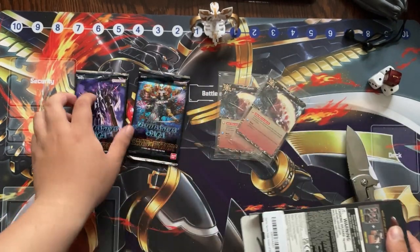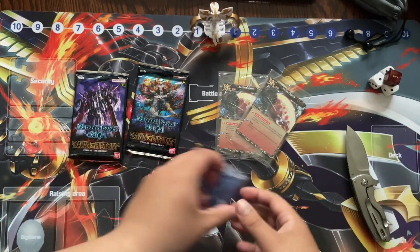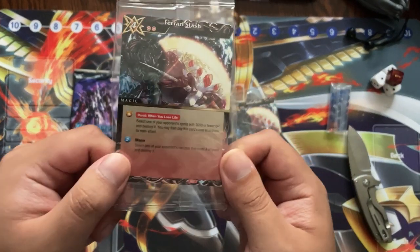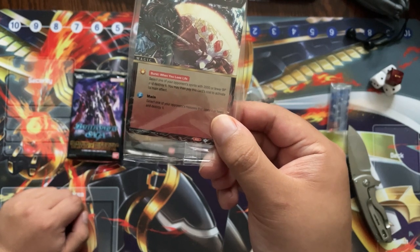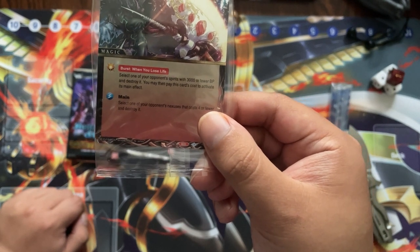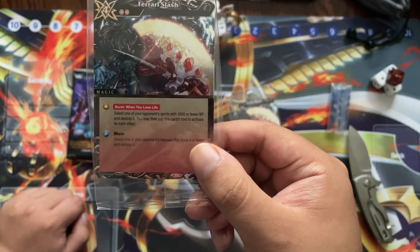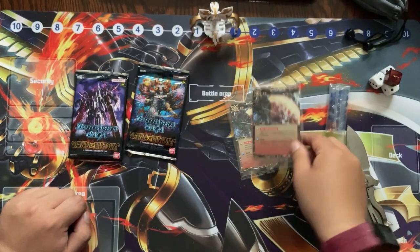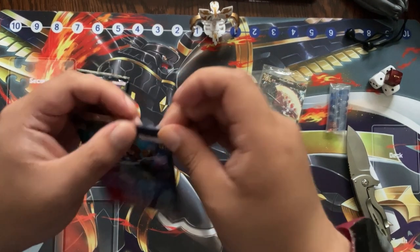Two Feral Slashes, two packs, and then the cores are in there. Feral Slash is looking to be a decent card overall — it's a four cost with two reductions, and is a burst that triggers when you lose your life. It allows you to select one of your 3,000 BP or lower spirits and destroy it, then paying the cost allows you to pop a nexus that costs four or lower, which is a little bit situational.